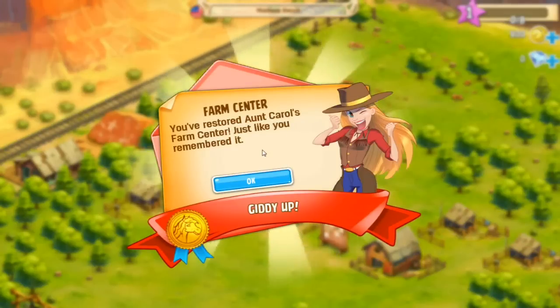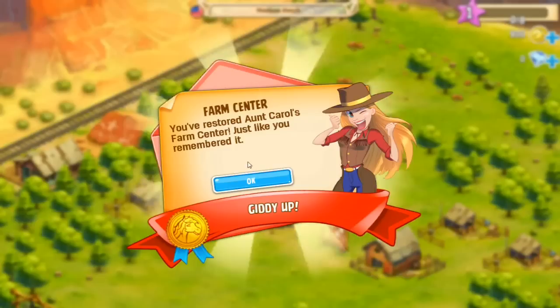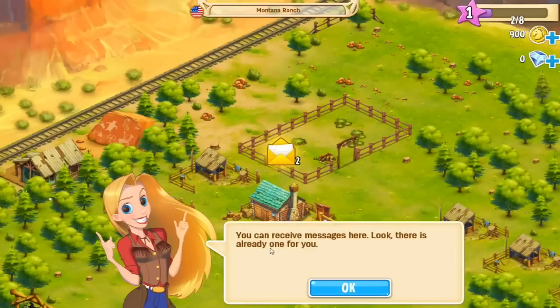So I guess we are running Aunt Carol's farm. You can receive messages here — look there's already one for you. She looks really like honeybee's sister from Big Hero 6. I'm going to say that she's an equestrian biologist specialist and she's honeybee's sister from Big Hero 6 because that seems totally adorable.